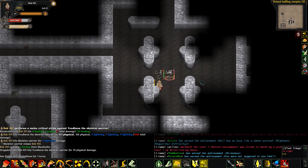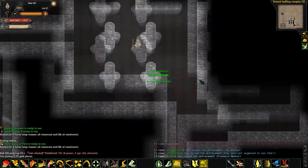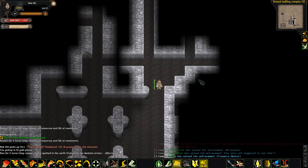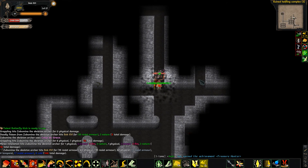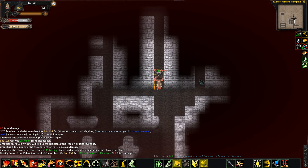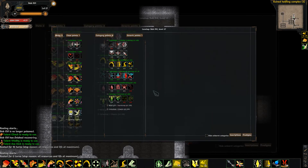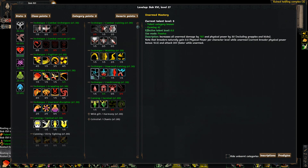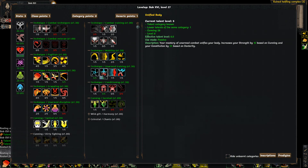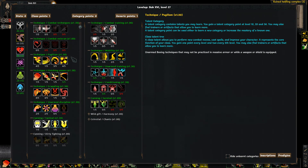Grappling's not ready yet. Flurry of blows — there we go. That's leveled up, so I should probably... Thank you for that, Mr. Archer. Grab him, kick him. Level up again. More dexterity, I think. Every three points of dexterity gives me one point in constitution, apparently.